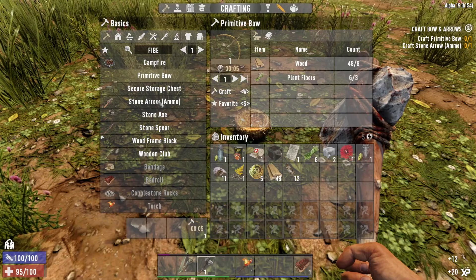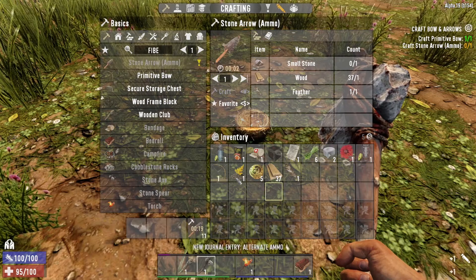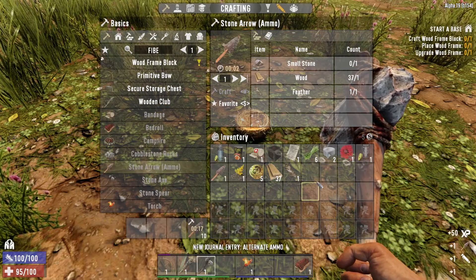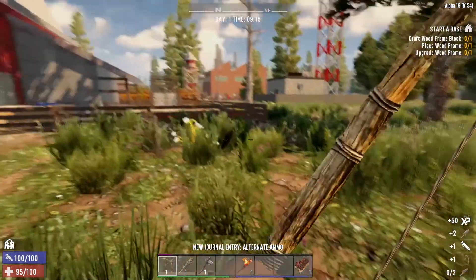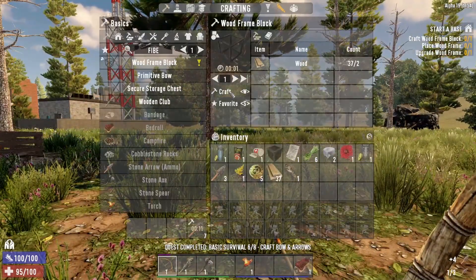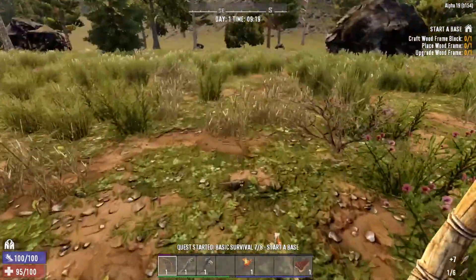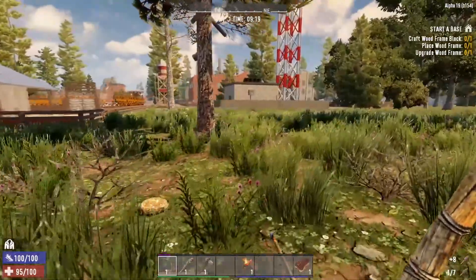So let's go with a bow, and we need some arrows. We got all the stuff. And then we need to get a frame going. Wait for those arrows to make up. We'll kind of search just a little bit more before we head into town here.